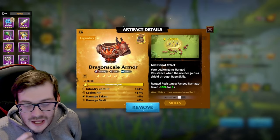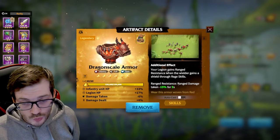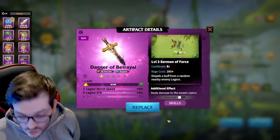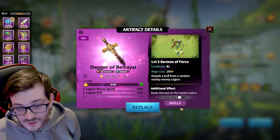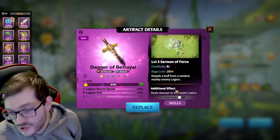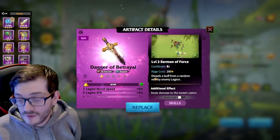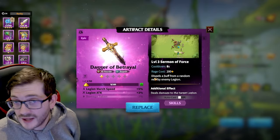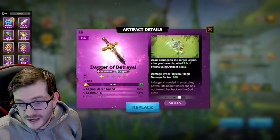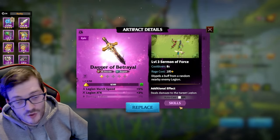If you don't have those legendary artifacts but want to be genuinely useful as a frontline player against T5s, I'd recommend the Dagger of Betrayal. You get attack and march speed — very important for infantry — and your job is to keep dispelling every eight seconds. Dispel enemy T5 buffs: their damage reduction, their damage output bonuses. You can do so much work and give your alliance a powerful advantage with this artifact.